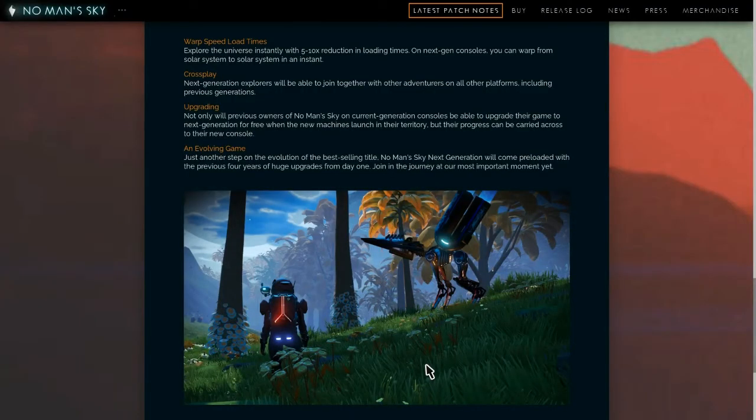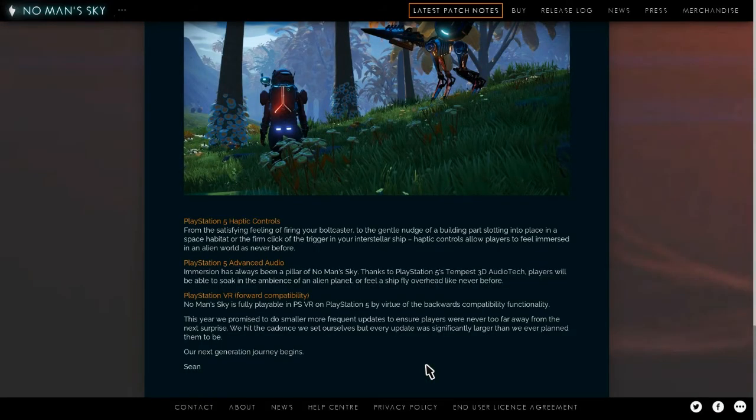Back to the graphics — the way that they're overhauling them, I think it's sick. It's going to look so good just based on the pictures and the short video you can see if you go to the No Man's Sky website by Hello Games. It has all the patch notes and everything coming up for the game, and it's just next level stuff. Also, all this stuff coming up for next generation will also be on PC, so all you PC players who play No Man's Sky will be getting all these upgrades as well.